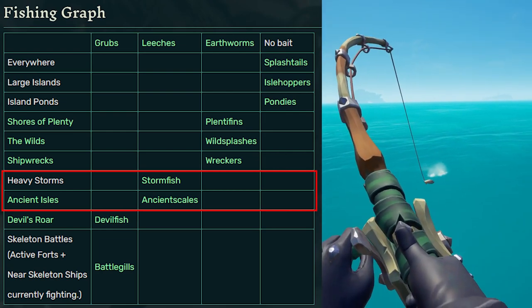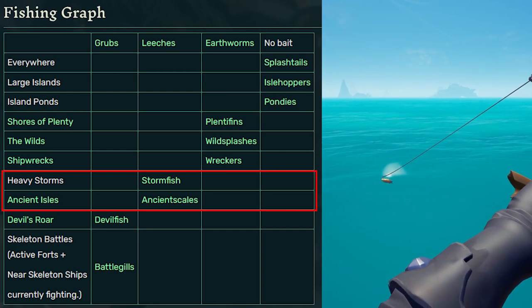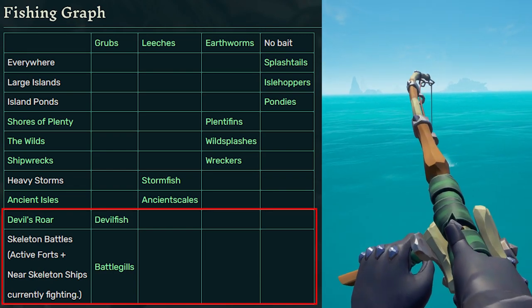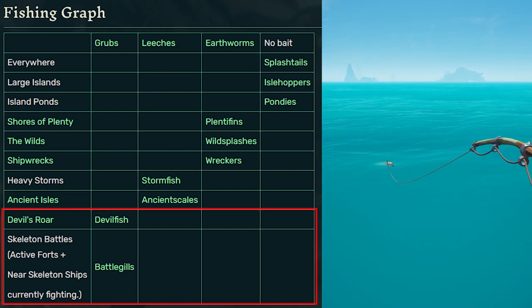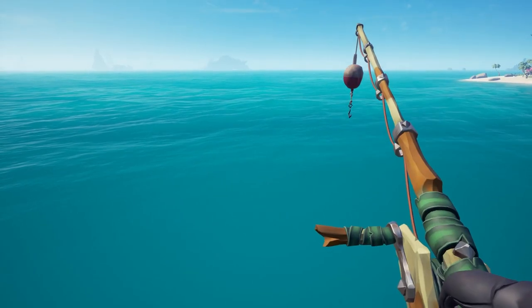If you fish in the Ancient Isles using leech bait, you will get the Ancient Scales type of fish. And for the Devil's Roar region, you need grubs as your bait — grubs will give you devil fish when you fish in the Devil's Roar. Also using grubs near a skeleton fort or skeleton ships will get you the battle gill type of fish.